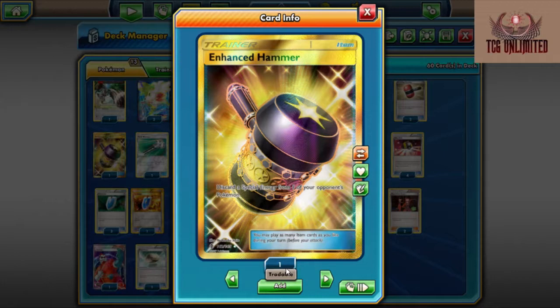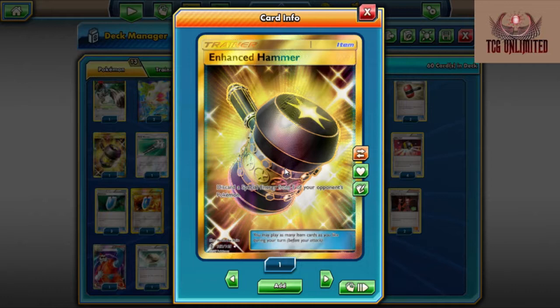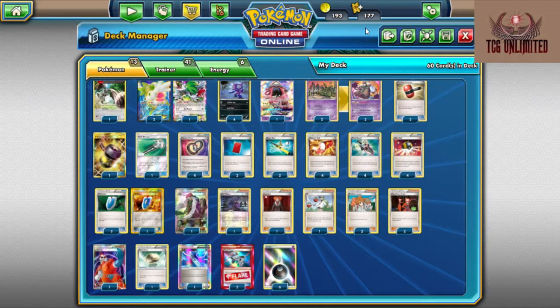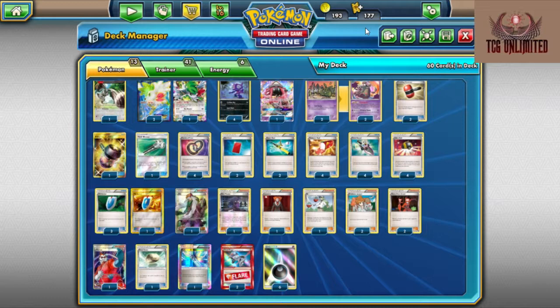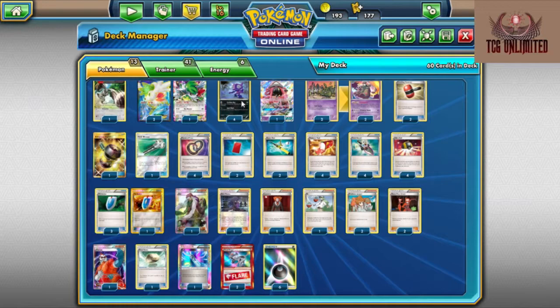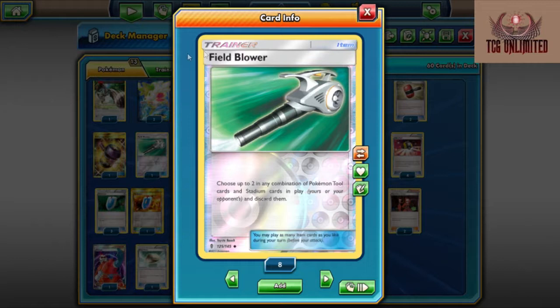Our next card: Crushing Hammer. Flip a coin — if heads, discard an Energy attached to one of your opponent's Pokemon. Great card. You can flip tails all day long but eventually you're going to hit a heads or two. We only run it at two because we just don't need more than that. Our main Energy denial is going to be Team Flare Grunt and Zerosice for Special Energy. Our next card is Enhanced Hammer — I recommend one. With Guardians Rising and Sun and Moon, the use of Double Colorless and Fighting/Strong Energy are becoming more useful again, so Enhanced Hammer is picking up in popularity. We only need to see one because with Sableye we can just Junk Hunt and get it back, or use Double Puzzle to get it back.